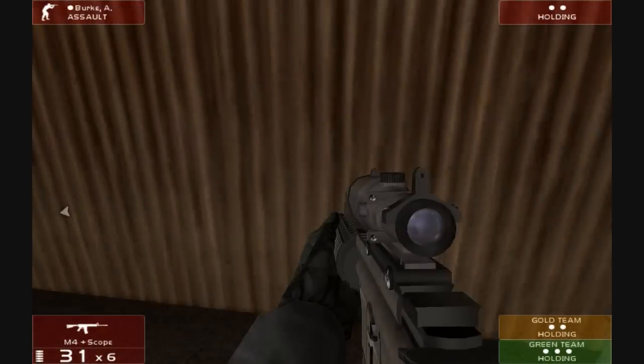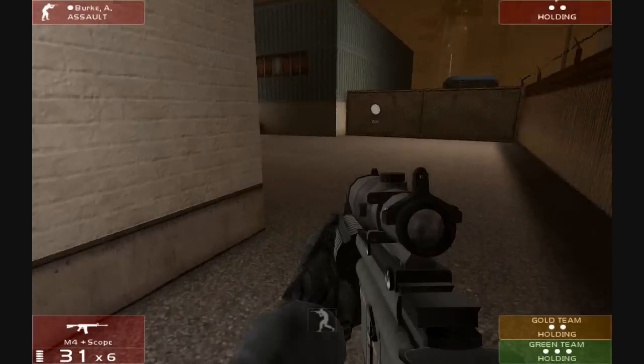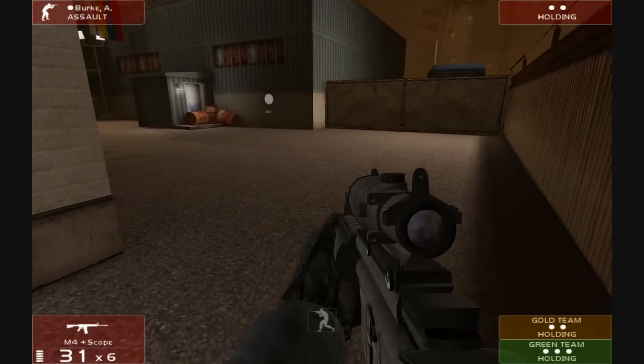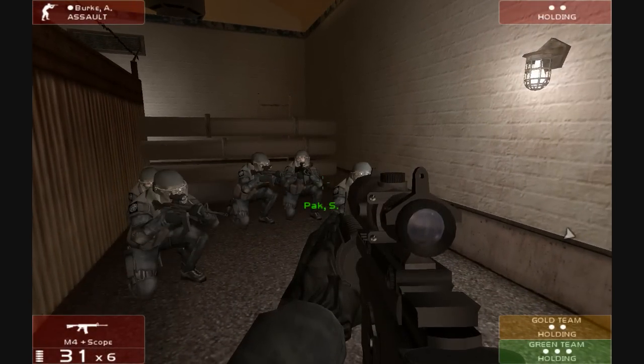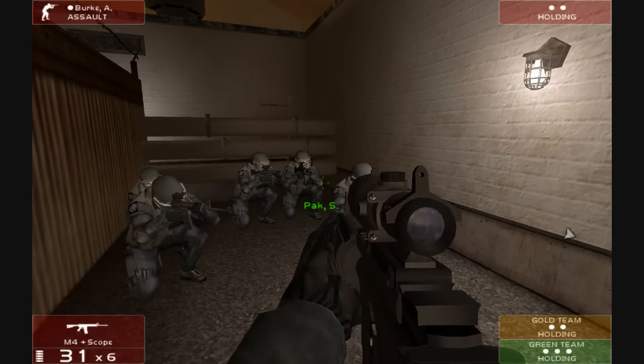Everyone stay put, hold in position. Welcome back, we are now in the game. I've told everyone to hold because I want to show you this very quickly. We have obviously our three teams. We've got red team, who I'm currently controlling. Then there's the gold team, who is a two-man team. And we've got green team, who is a three-man team. Red is also three-man.